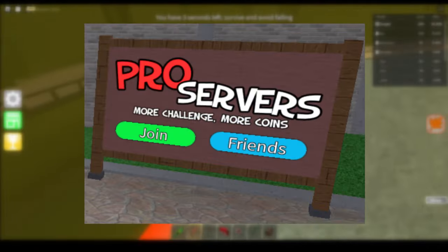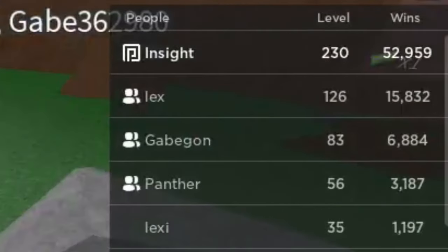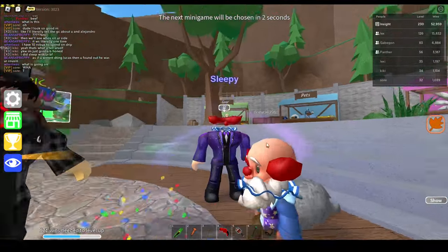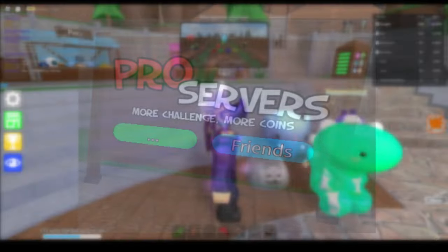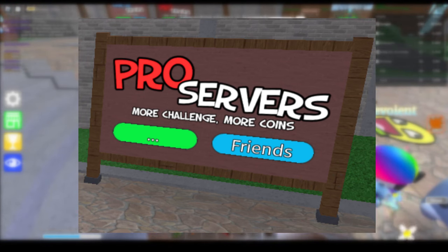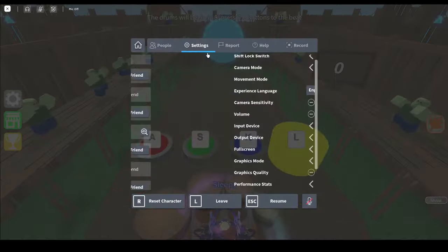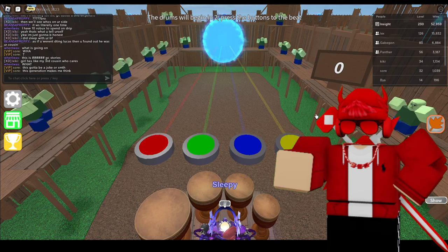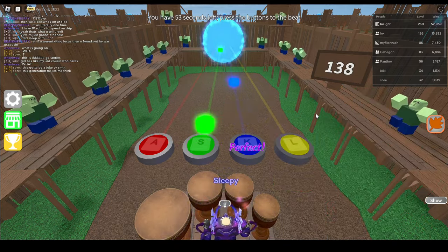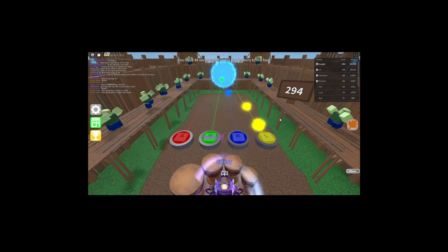To find a dead pro server, first reach level 24 to gain access. When you join a pro server with players in it, block one of them, switch back to normal servers, hop back into pro servers, and check if this second pro server has players. If so, block one of them, and repeat until the pro server board shows a green play button loading — this means it's creating a new, empty pro server for you. Once teleported, if a few players spawn with you, wait for them to leave or repeat the process. Once you have the pro server to yourself, spam away. Note: you need at least two accounts to start playing in a pro server.